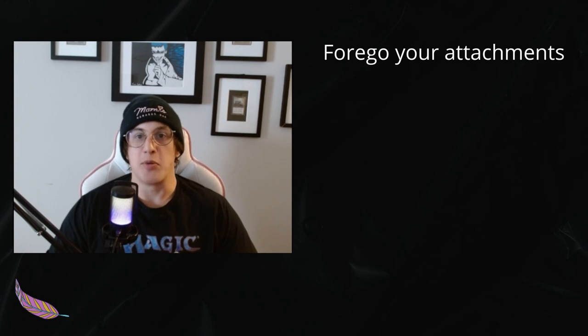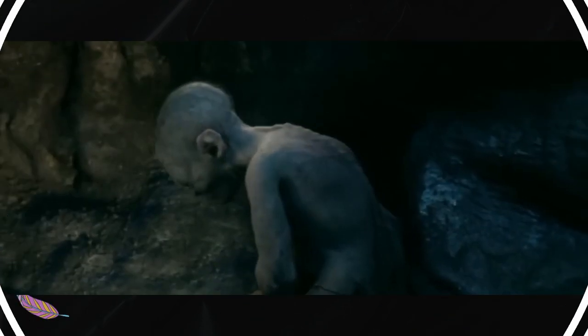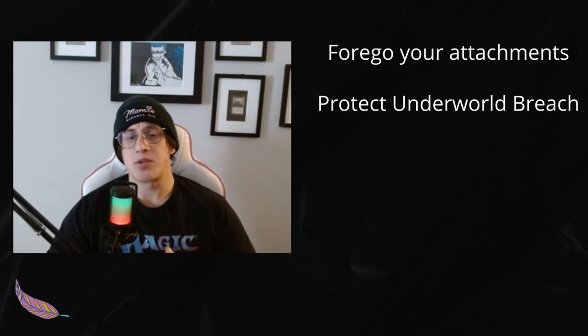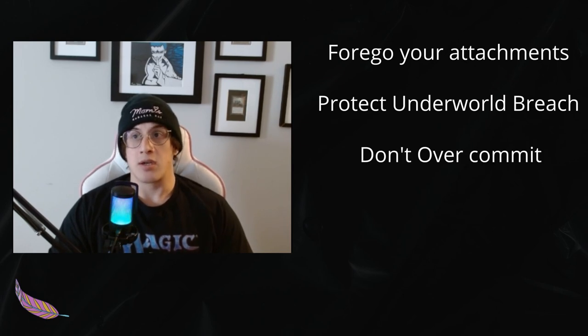Riel is an interesting commander to play because you have access to more cards and see more cards than almost anybody else. You have to play it smart though — you need to get rid of cards to get cards. You have to operate almost like a Buddhist monk: forget these earthly possessions because something greater awaits you. There's only one card you don't send to the grave, and that's Underworld Breach. That card needs to be protected like Gitrog protects Dockside. Don't over-commit — it's very easy to rush out Riel and then not be able to do anything.